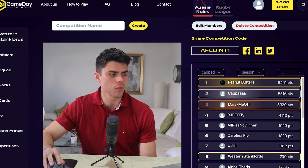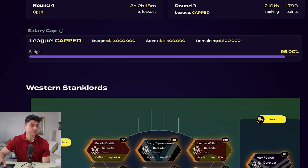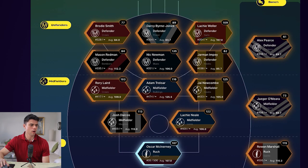Let's take a look at my squad, the Western Stank Lords. We are currently two days before lockout, and I came 210th last round — not too bad for a first attempt. As you can see, this team has a salary cap. We have a budget of $12 million and I've spent $11.4 million, so I've got $600,000 there to improve my squad — that's 5% of my salary cap budget still unspent.